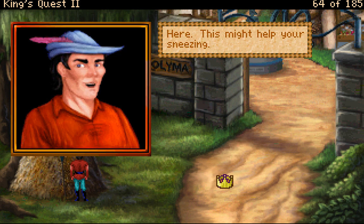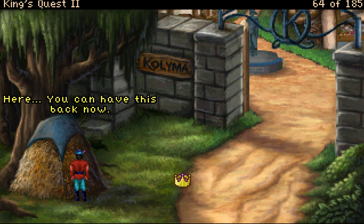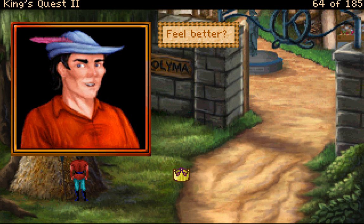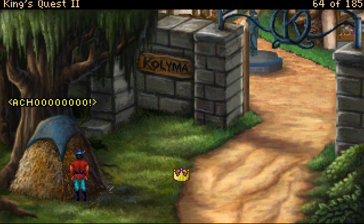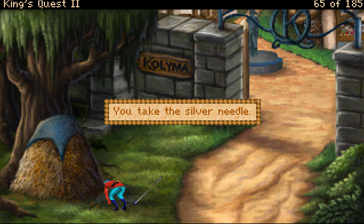'Here, this might help your sneezing.' 'Oh, thanks — here you can have this back now.' You retrieve the partially used cloth from the haystack. A shiny silver needle lies on the ground near the haystack — well, it's mine now. Grime finds so many needles in haystacks. Whoever or whatever is inside no longer responds to your inquiries.